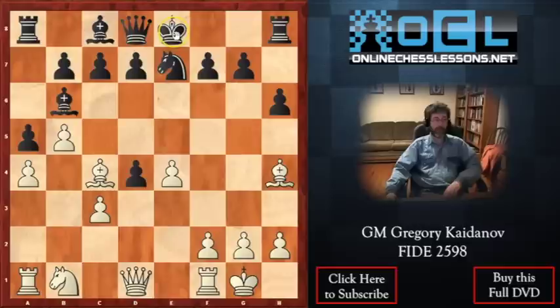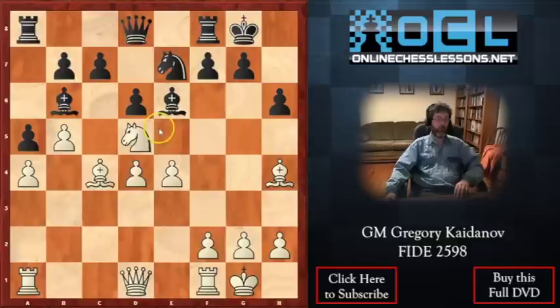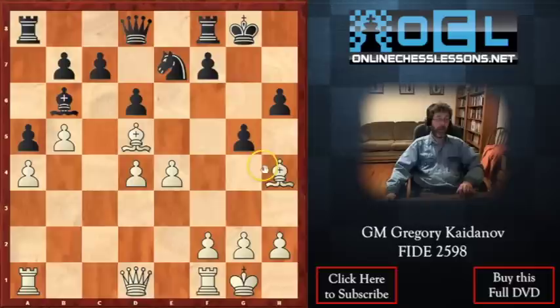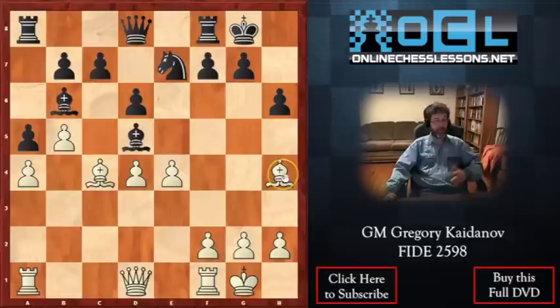After Bh4, black's best move is probably to castle. Then we can check on d4. Let's say black plays d6. Nc3, threatening Nd5. Let's say he plays Be6 — we'll play Nd5 anyway. Bishop takes d5. Now if we take on d5, g5 is actually fine. After something like Bg3, Nd5, exd5, Qf6 — black is the one who has a better position. We have no pieces to attack black's king, and meanwhile we're going to lose the pawn on d4. So this is a good example when g5 is actually good.